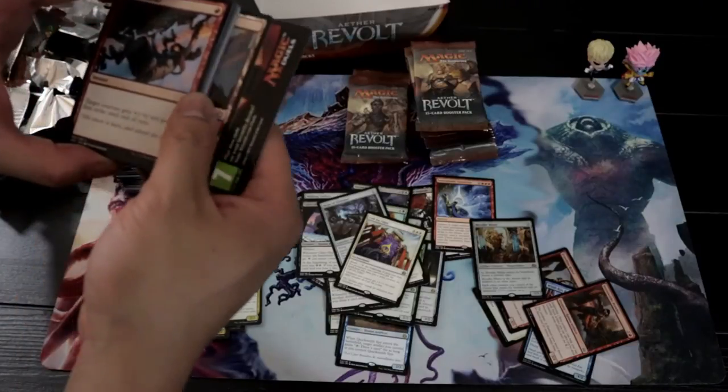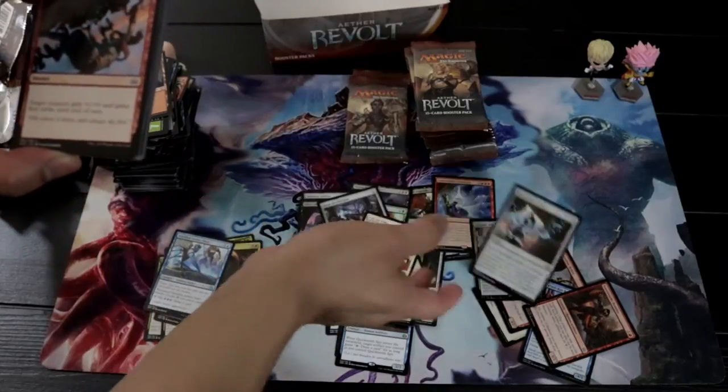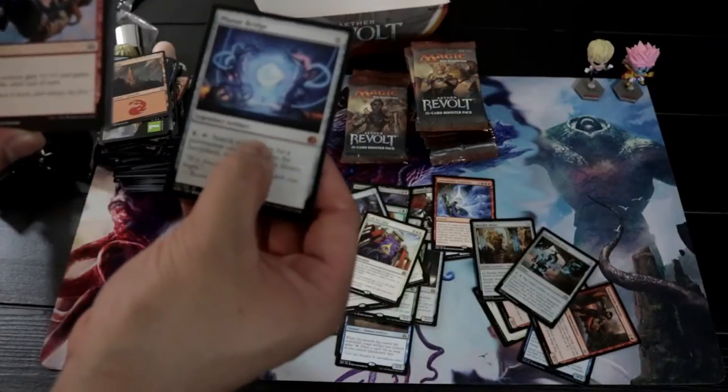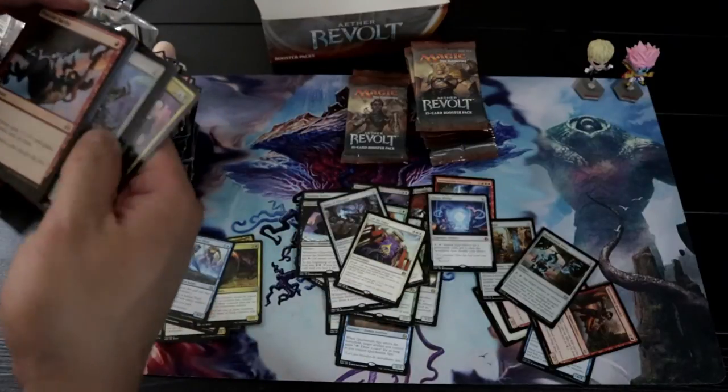I guess they just try to make it so expensive now. Got a foil uncommon and a rare — Plaguemaw Bridge. Our third mythic.